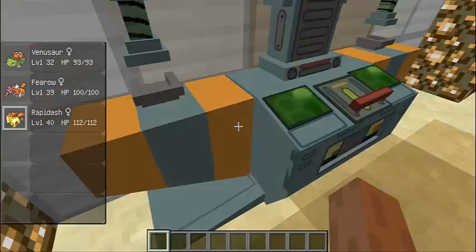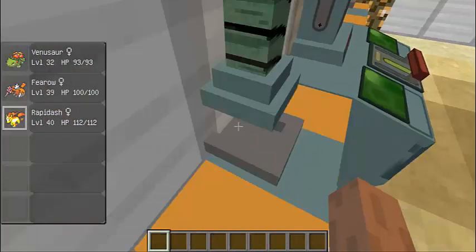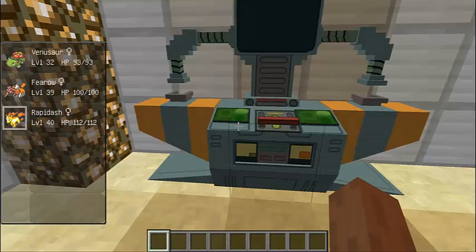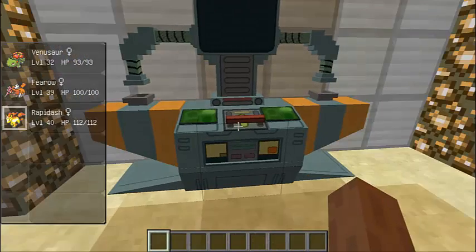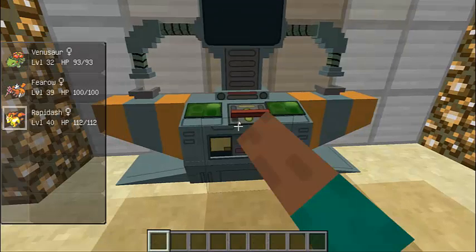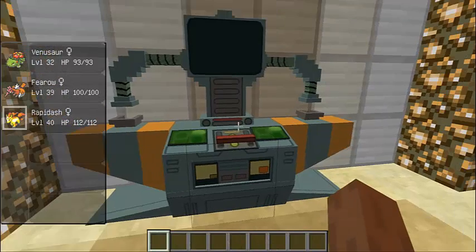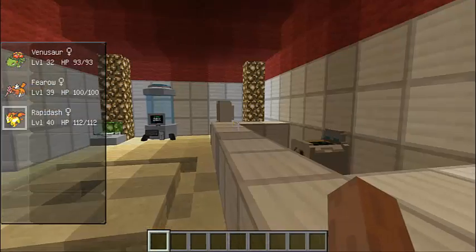If you guys ever watched the anime, you would know what this is on first sight. You can trade back. What you do is you and your friends right click it, then just click on which Pokemon you want to trade and click right here. So that was the functions of that.